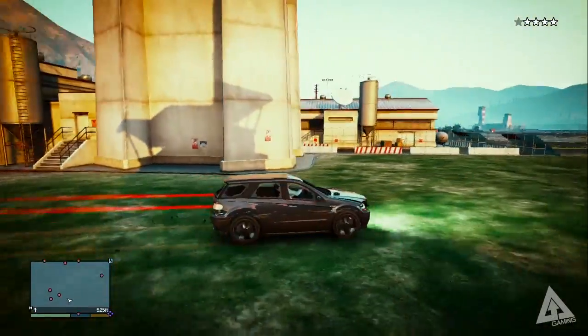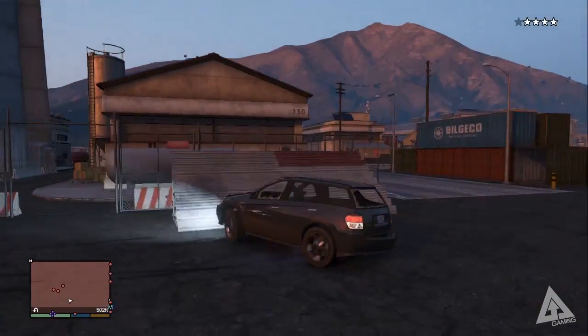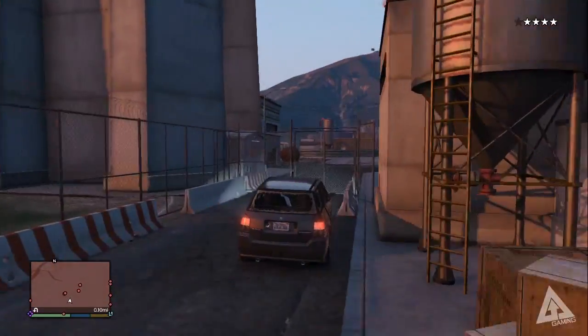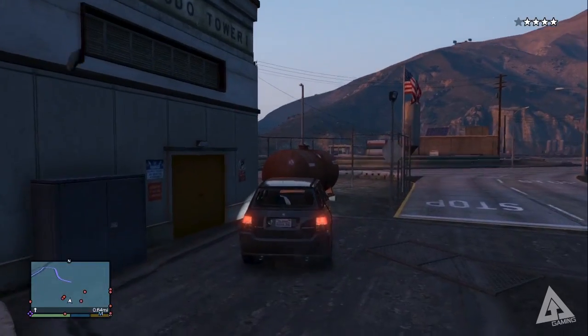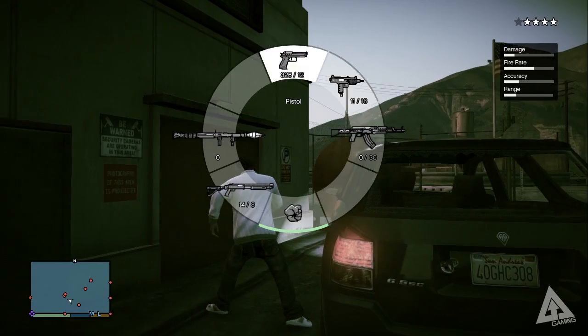When you set foot in Fort Zancudo, what you're looking for is the radio tower. It's located right in the middle, it's the tallest building, and you cannot miss it. You need to make sure you get to the right side of it, because there are a lot of fake doors around — places that look like entrances but aren't. What you're looking for is a bright yellow door.